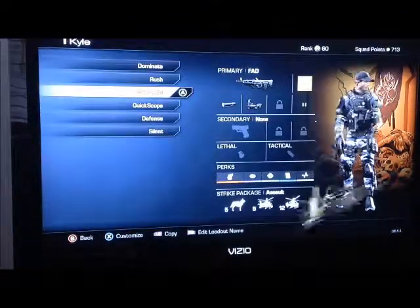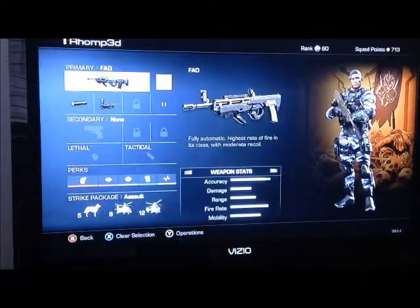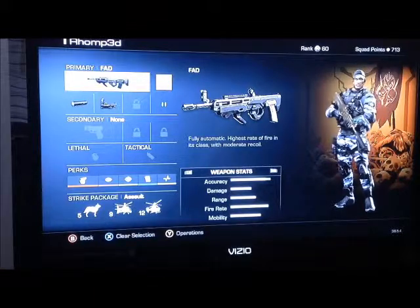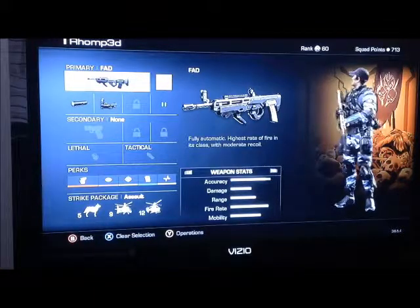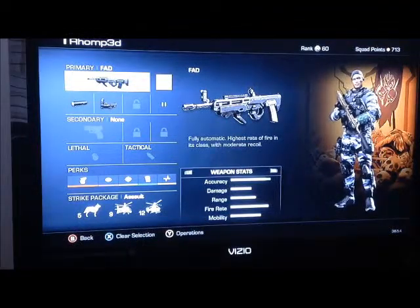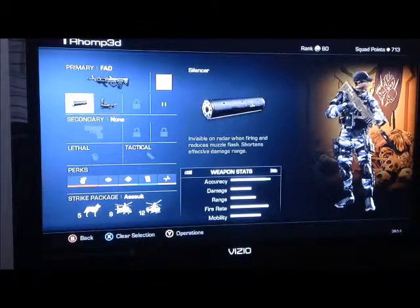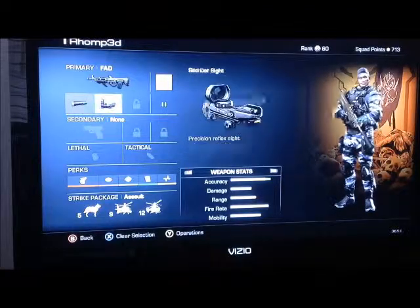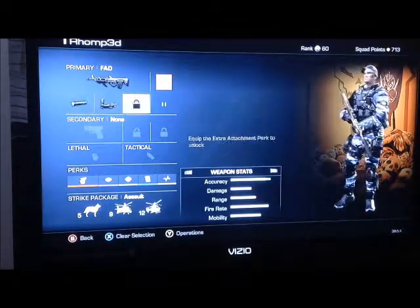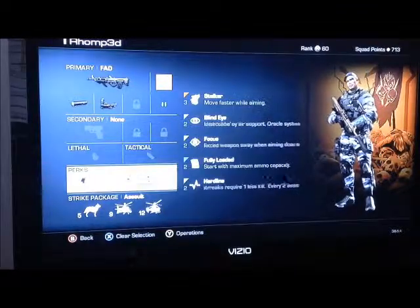My next class with the FAD is this one. It's got a red dot on it. I actually really like the iron sights on the FAD - I think they're fairly clear. My favorite gun of all time in COD was the AUG, so it's nice - the FAD kind of has the same feel to it, that's why I like it so much. The iron sights aren't too bad, it's just kind of a little needle, fairly accurate once you get used to the recoil pattern. And I got the silencer on as well, because this is a slower paced class for me - as you can tell, I don't have sleight of hand on.